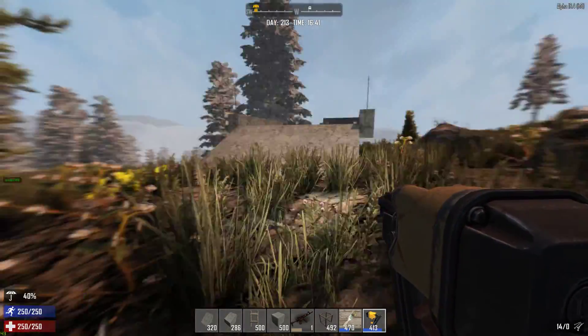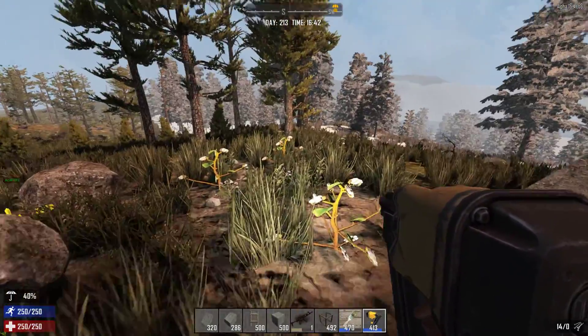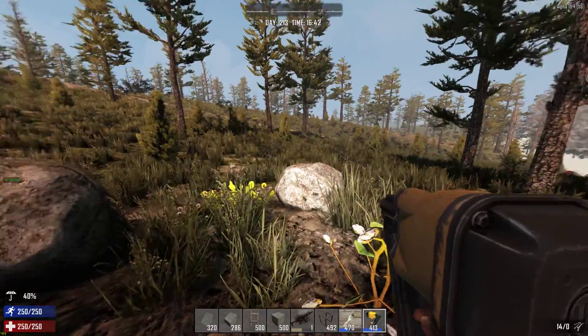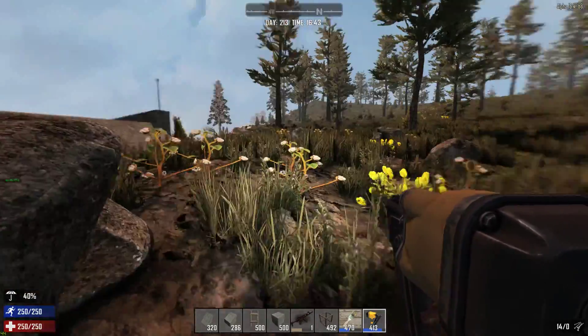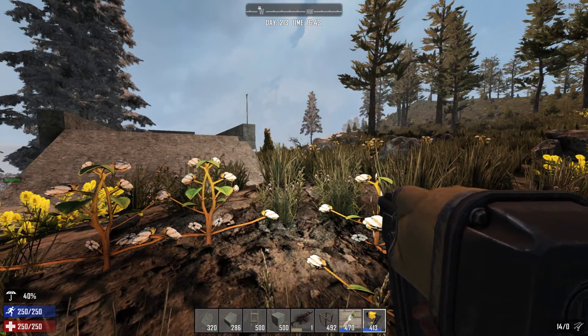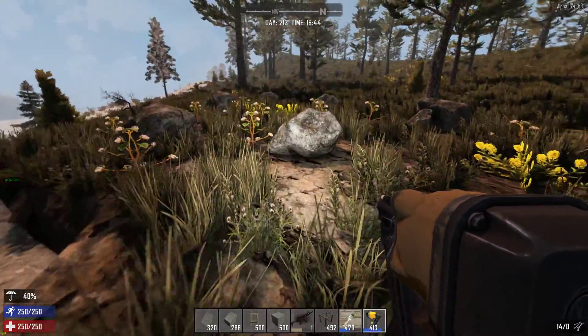Hello everyone, this is Sara Fira. This is a Seven Days to Die game. In this game I've built — well, started building Hogwarts. But as a lot of you people who play Seven Days to Die know, the Fun Pimps are working on Alpha 17.